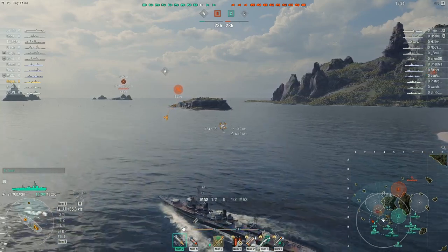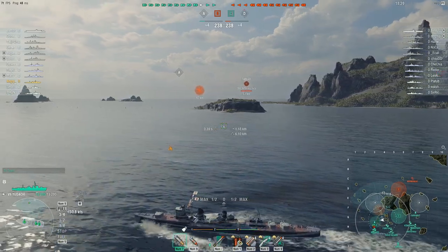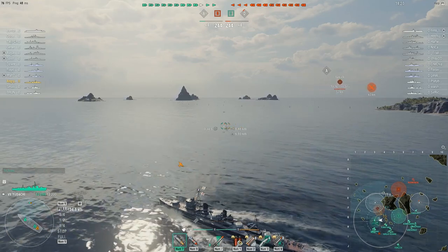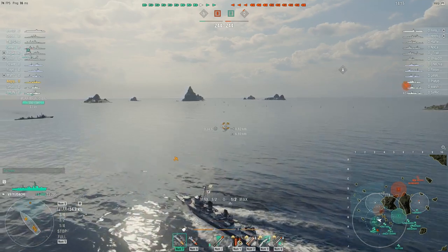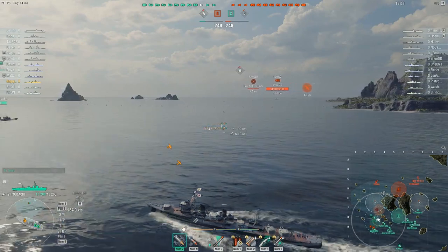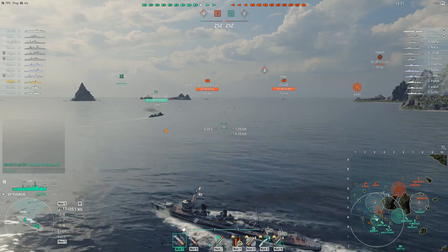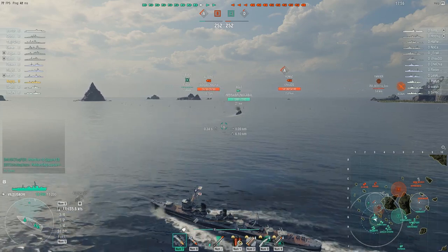I'm struggling to find the ship's niche. The enemy CV is already causing problems — he's dropped a fighter consumable around that island, which means I can't go over there without being detected, and he still has rocket planes flying around. I need to try to thread the needle between the fighter and the rocket planes without being spotted.